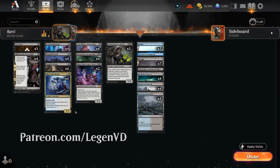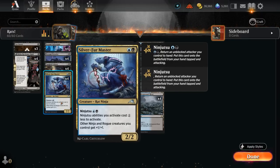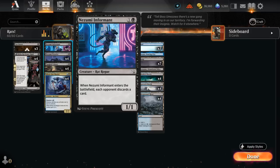You might be more used to seeing red as opposed to blue as the secondary color for a rat deck, but blue is a lot scarier than red and it also gives us access to Silver Fur Master, which will pump up all our ninjas and rogues. A lot of our rats are ninjas or rogues since they're remnants from Kamigawa. It also discounts our ninjutsu abilities, and we can potentially pick up rats with nice enter-the-battlefield abilities such as Nezumi Informant, which makes the opponent discard a card on entry — so we can ninjutsu it back and replay it to make them discard again.